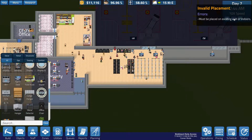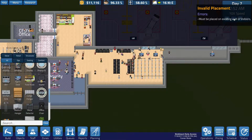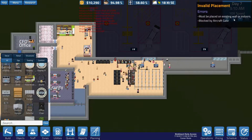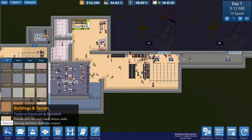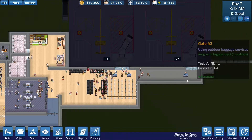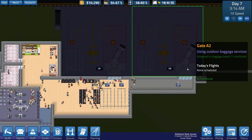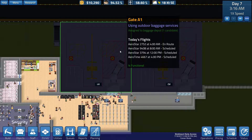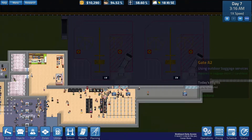Eventually we got people coming through, so this should get us some money. They're gonna be buying concessions and whatnot, and then aircraft are gonna be coming in. Down to $10,000. We've dropped $8,000 since we started, but remember we did buy a gate agent desk and a door. It's functional, good to go - assigned to a baggage depot, good to go.